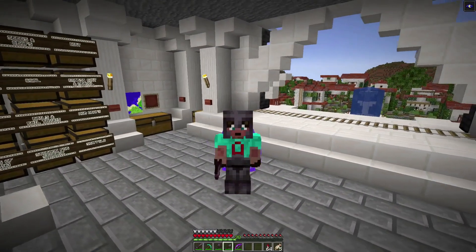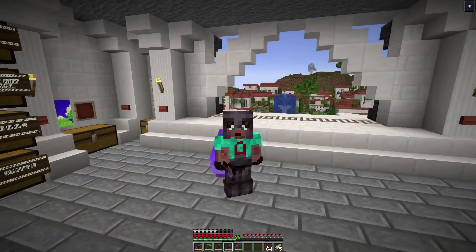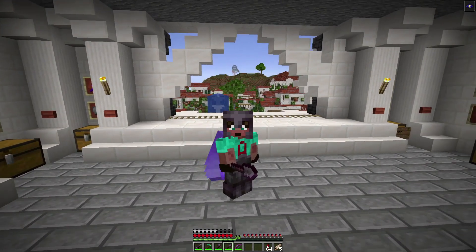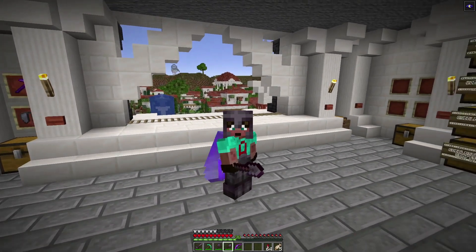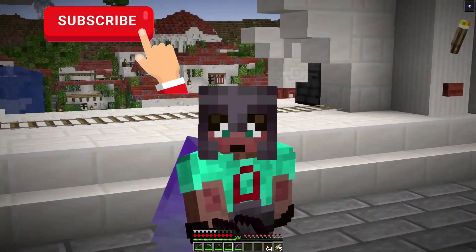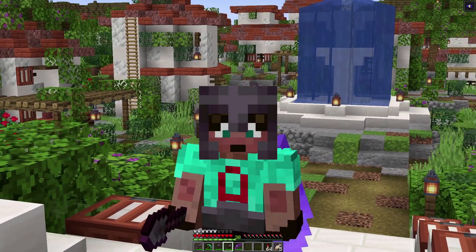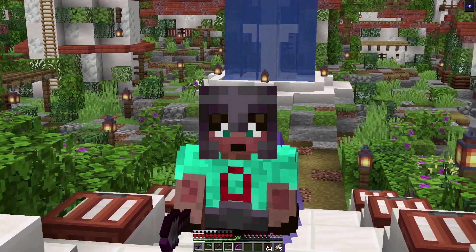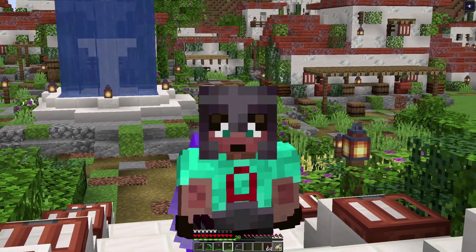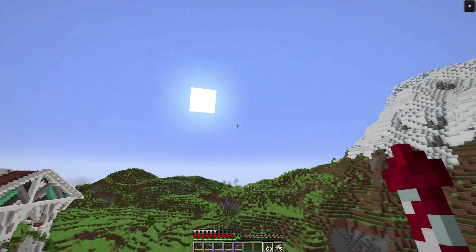I've got it on good authority that the nearest mangrove swamp is about 6,000 blocks away in a northwest direction, so we're going to go and have a look for that first. And then there's an ancient city about 3,000 blocks away in a north-easterly direction. I've got a plan to nick stuff from the mangrove swamp. It is dead handy when your solo world is multiplayer because other people do the searching for the interesting stuff for you. It's not cheating — it's cooperation.